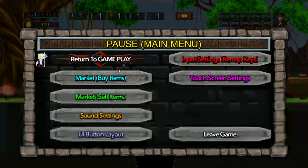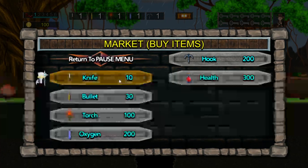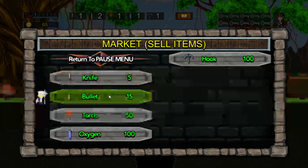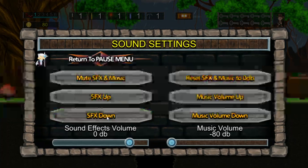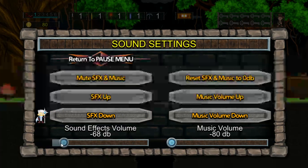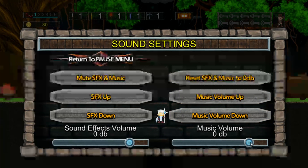The Market Buy items and Market Sell are part of the market — if you want to buy stock or buy things, you can go to Market Sell to sell things. This will be a nice tutorial about the interface and how to play. The Sound Settings allows you to change the sound effects and music volume. The music is turned down right now.